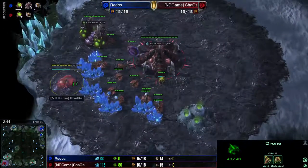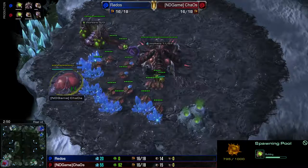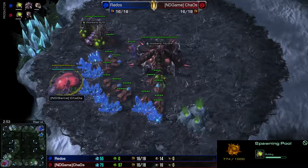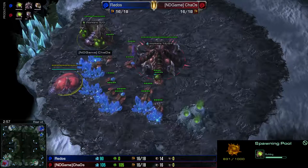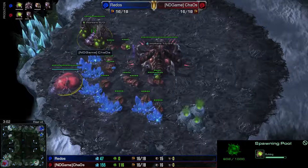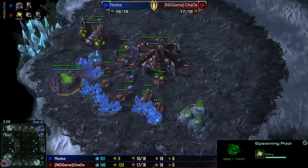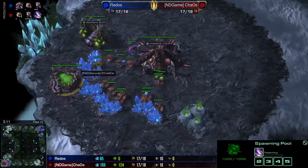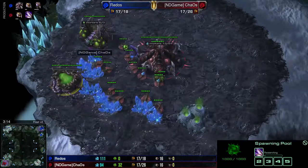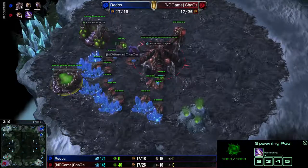Getting down our spawning pool on 14, like we normally do. You can either go 14 pool, 14 extractor, or sometimes I'll go for a 13 extractor as opposed to the 14. It's just a small little tweak I do on occasion when I want my speed extra fast, and then I know I'm going to go into Baneling, so I go ahead and take only one drone out of the gas.